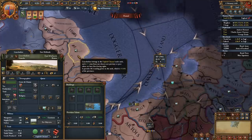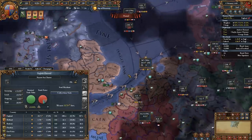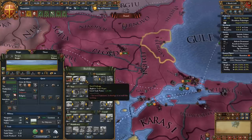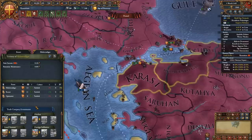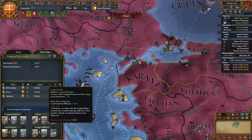By simply upgrading one of our centers of trade to level 3 we got 4% more trade power in the English Channel. Another easy way to increase trade power is building specific buildings such as the marketplace, trade depot, or stock exchange, each of which replaces the other and increases trade power considerably. If you set up a trade company you also get trade company specific buildings such as the company warehouse and the company depot.